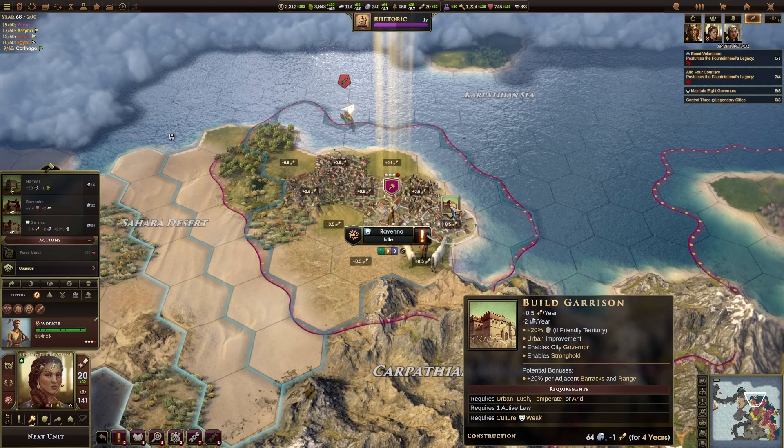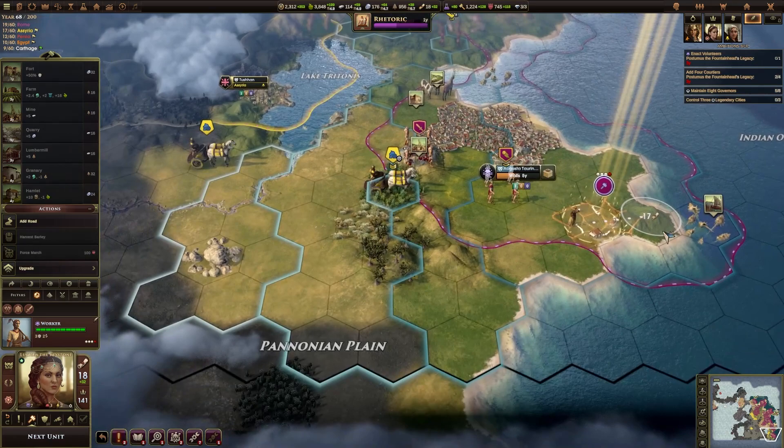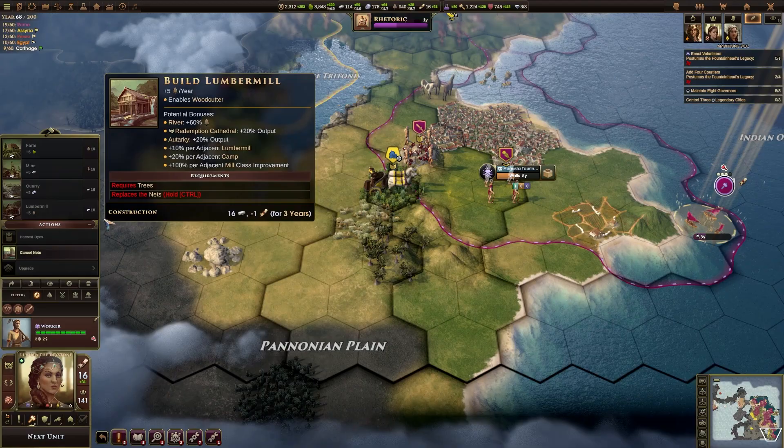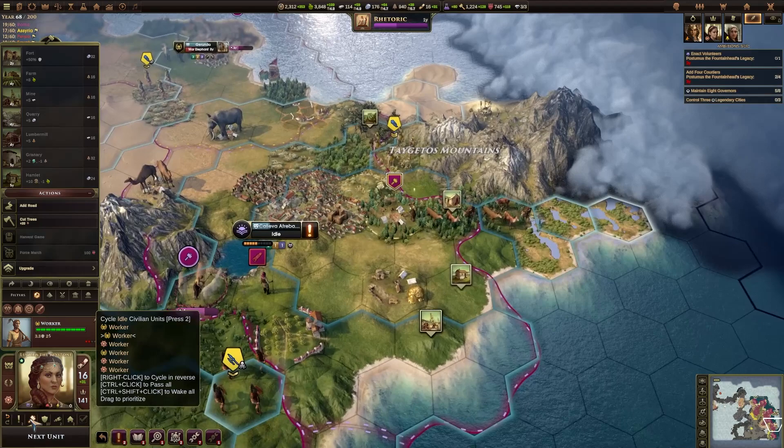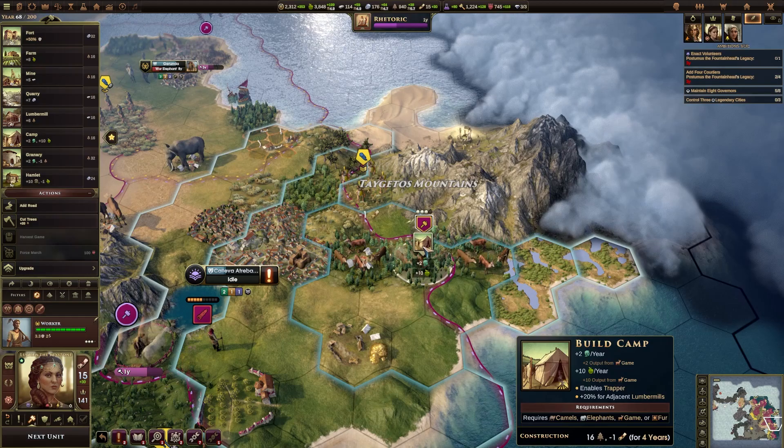What other workers do we have? We have a free worker here. I might get this early garrison because if we can get a garrison early we can get the governor in here, and I think that's going to be good for us. Lots of old workers currently idle. There's a unit right on my borders — what are you doing? Let's get the nets here. Another free worker here — there are some interesting tiles, also on the edge of the map. A camp here is probably not a bad idea.